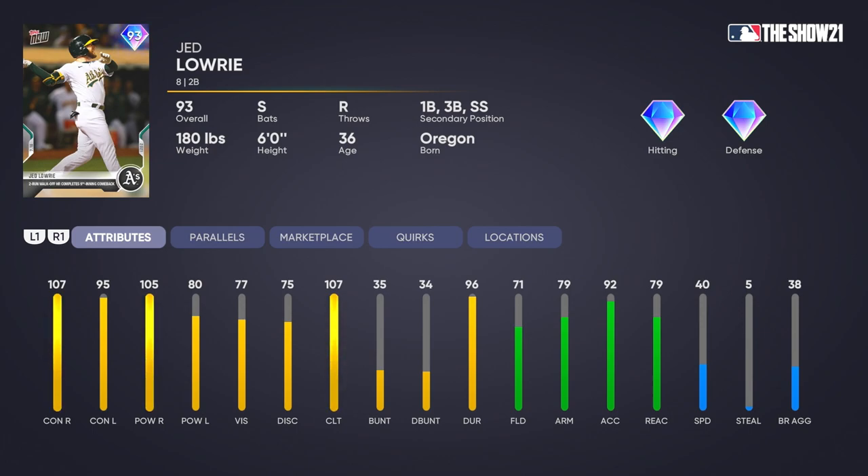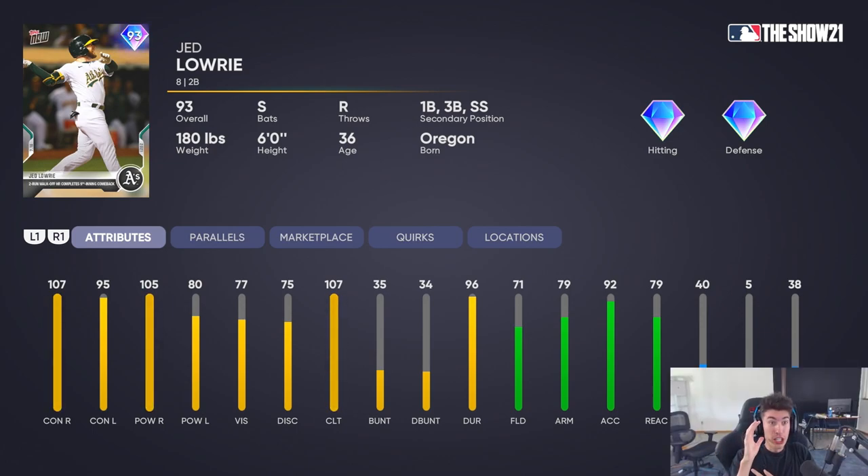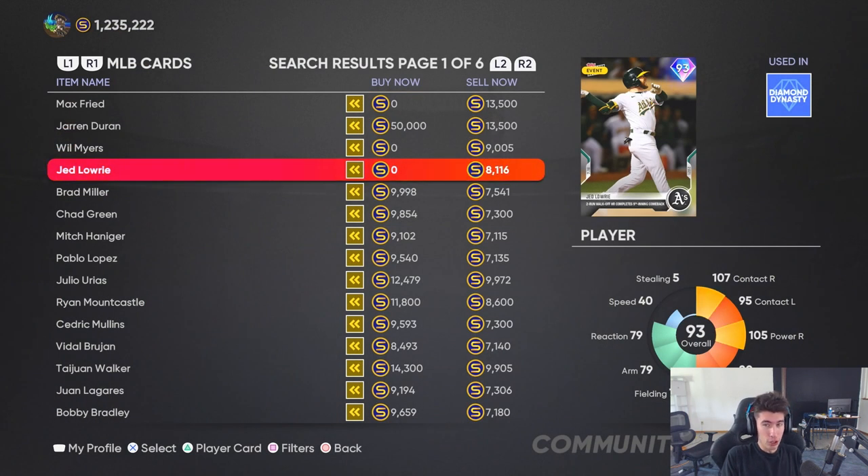Jed Lowry has 71 fielding, 79 arm strength, 92 arm accuracy, 79 reaction, and 40 speed. For the summer circuit tournament on Saturday — through Battle Royale, I'm the Show tournament — I'm looking at this card as one of my mid-tier diamonds. You can have a certain amount of high diamonds, mid-tier, and the rest 84 and lower. On legend difficulty that contact is not bad, with good pop in the bat and decent fielding. He could be a solid mid-tier diamond, and for a free diamond in general he's not looking too bad.